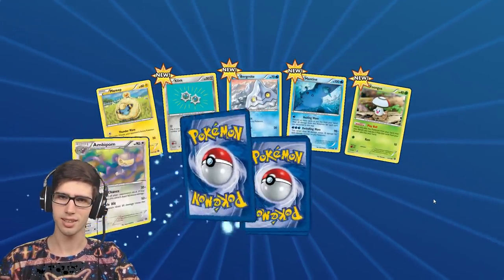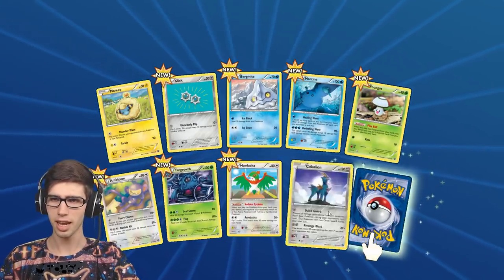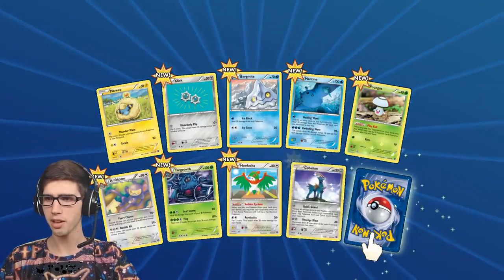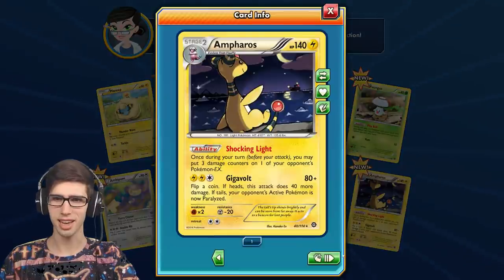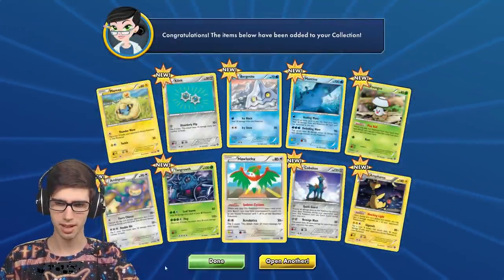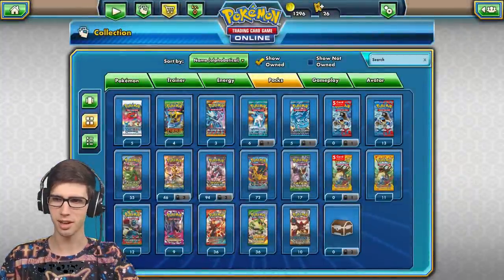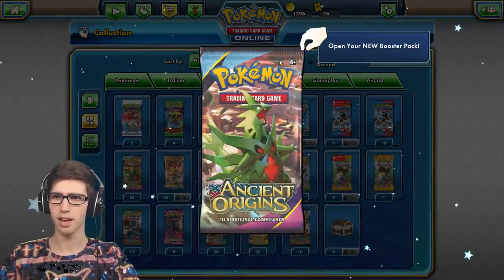What's next? All these new cards! We got a reverse rare Cobalion and a holo Ampharos — I'll take it! Shocking Light and Gigavolt. So we went one up on Steam Siege on TCGO. Next we did Ancient Origins, so let's crack into a pack of Ancient Origins.